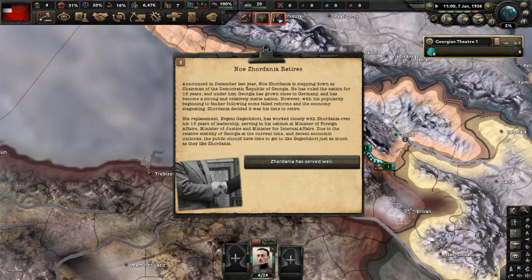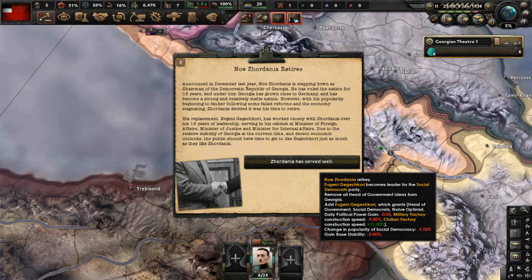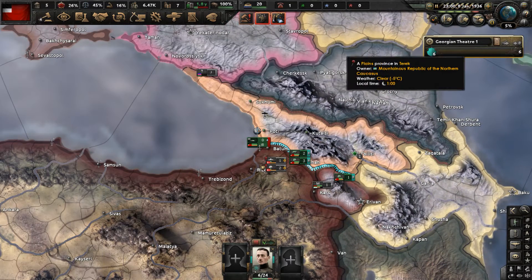That establishes what Josef Djokovic is doing, and now Noh Sardana retires - a big deal politically for Georgia. Announced in December last year, Sardana is stepping down as chairman of the Democratic Republic of Georgia. He ruled the nation for 18 years, Georgia grew close to Germany and became a strong and relatively stable nation. However, with his popularity faltering following failed reforms and a stagnating economy, Sardana decided it was his time to retire. His replacement, Ivanji Kagachikuri, served in his cabinet as Minister of Foreign Affairs, Minister of Justice, and Minister for Internal Affairs. And now Sardana is gone - we have a new leader of Georgia.